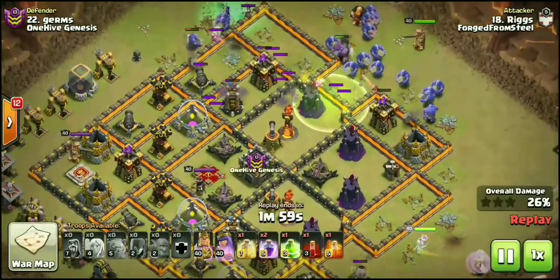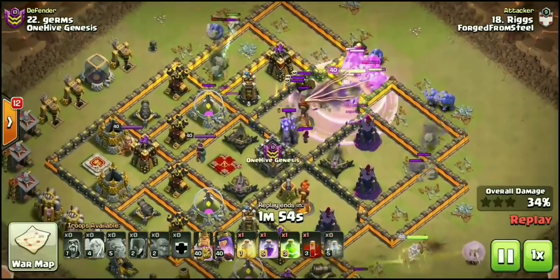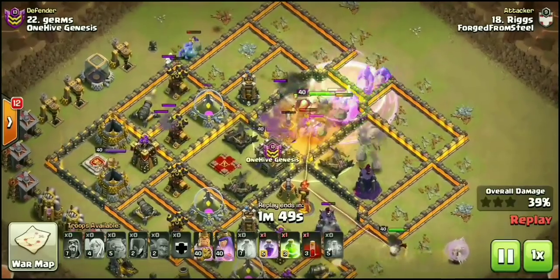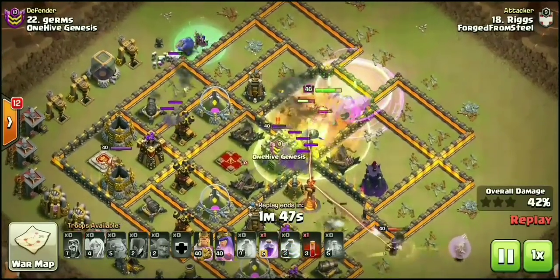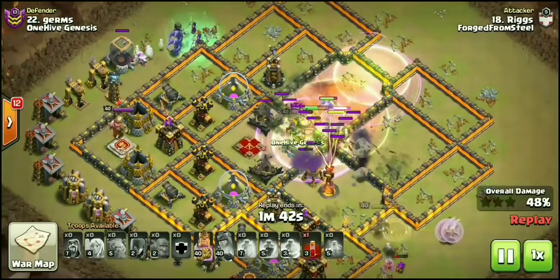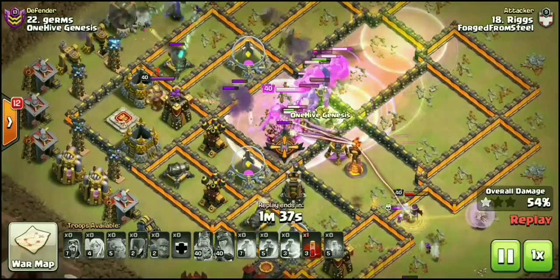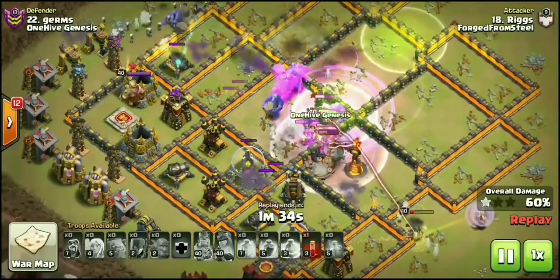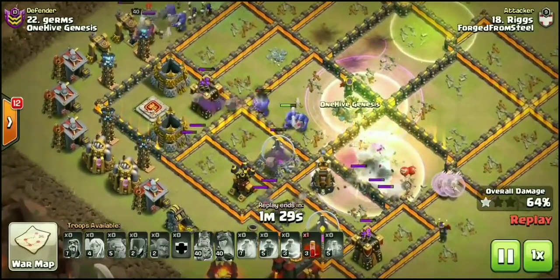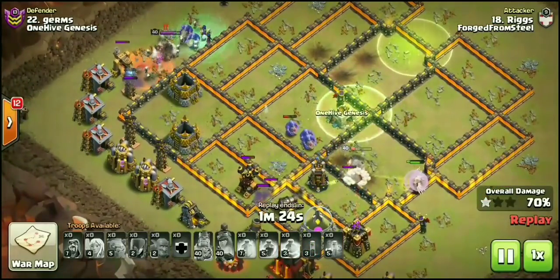Three out of their six 10v10 3-stars were using this very attack — Queen Walk Witch — where you have 4 Witches and 5 Bowlers on one flank, 4 healers with your queen on the other, funneling each side. You have 1 Golem going in, 12 Bowlers behind him. You've got 2 Jump, 2 Rage, a Heal, often 2 Poisons. Sometimes you'll bring a Poison for the enemy CC and a Skelly spell for the Inferno Tower on the back end.